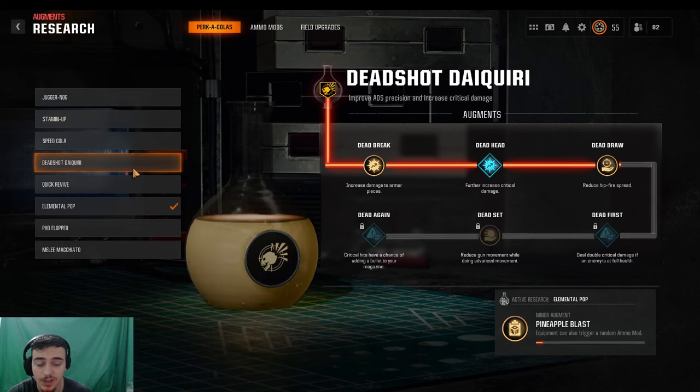Deadshot Daiquiri — you definitely need this if you want to get a lot of headshots quickly and survive high rounds while still getting those headshot kills. The thing is, when you get into very high rounds, sometimes it's better to just die and restart the match rather than continue, because of how much zombies scale and how long it takes to get headshot kills.